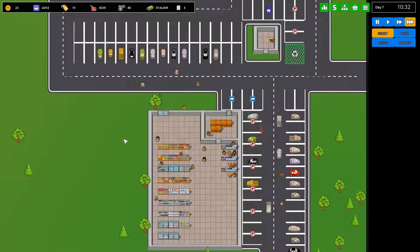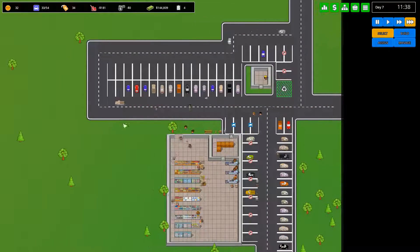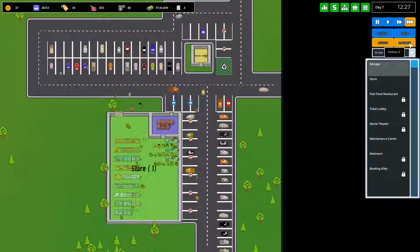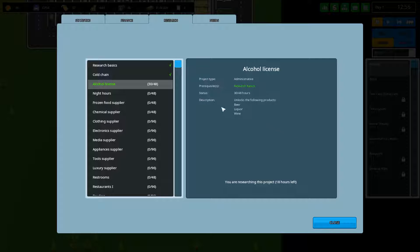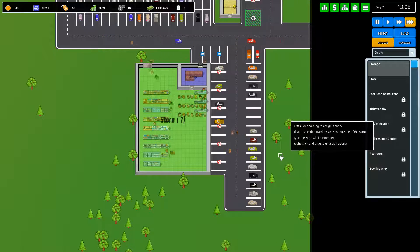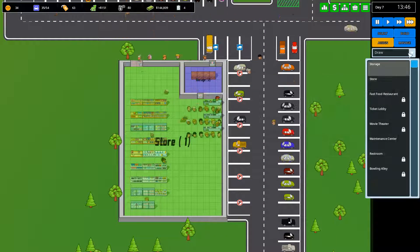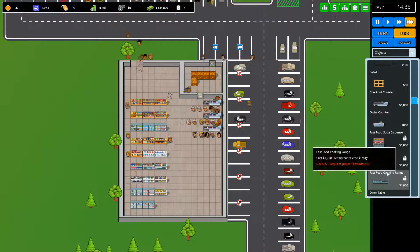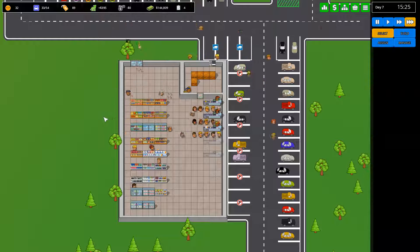The game runs at 600 frames a second — I just thought I'd point that out. We can't really make anything else yet because we haven't researched it. But we're getting queues still, so I think it might be time to go ahead and build some more checkout counters. Let's go ahead and build two more for the time being.